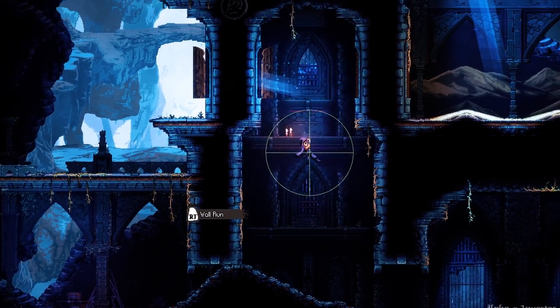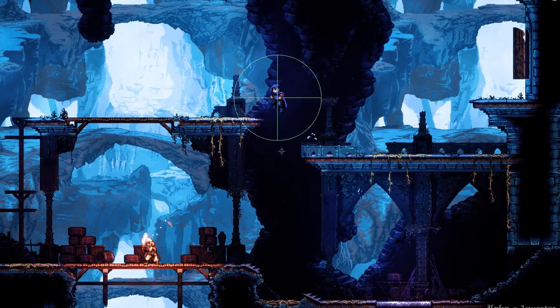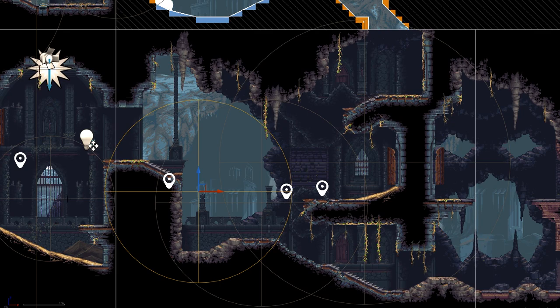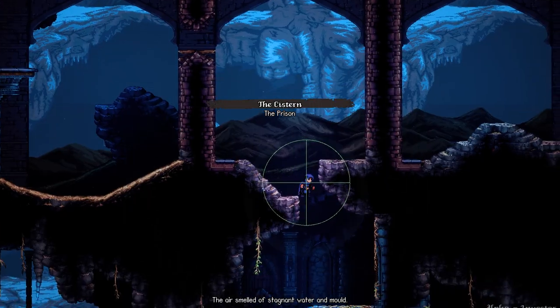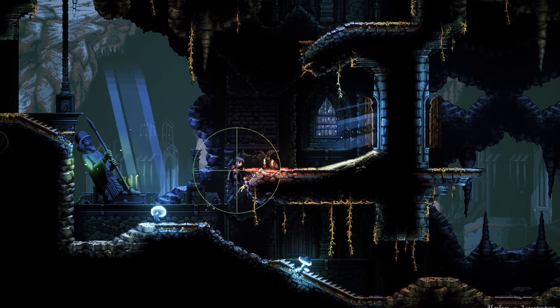Now we're getting into the finishing touches. We have a dynamic camera system that can be influenced by designer-placed objects. Internally, we call these objects points of interest. These can be different strengths, priorities, and even turned off completely. Do let me know if you'd be interested in another video that talks more about this. During the initial run through the area, we gently pull the camera up towards the new path, and once the player has grabbed the new ability, we disable this and turn on a separate point of interest that brings the player's gaze over to the new area.